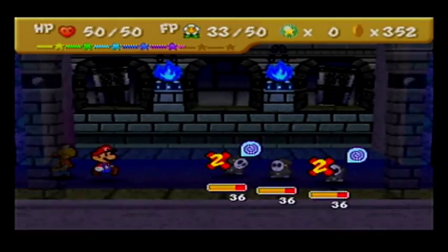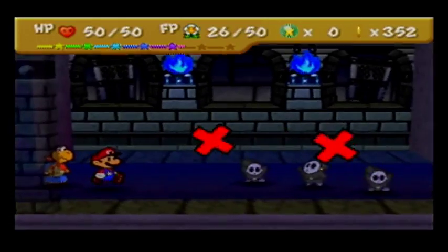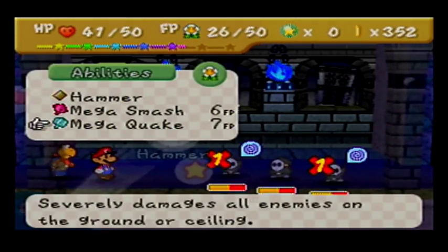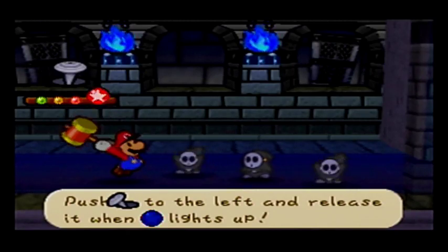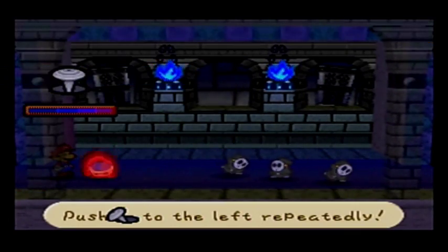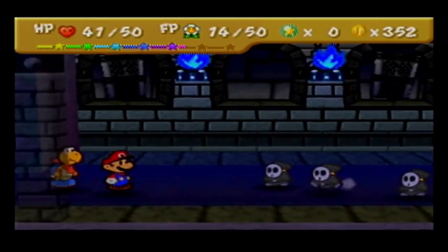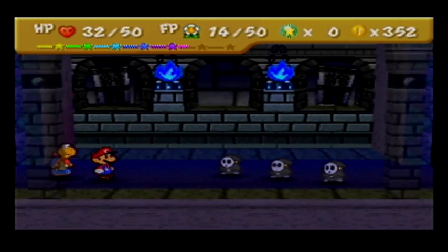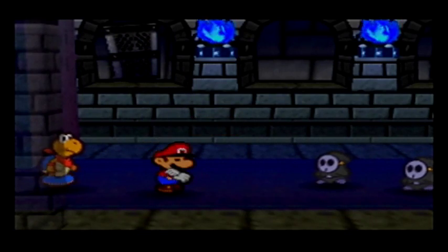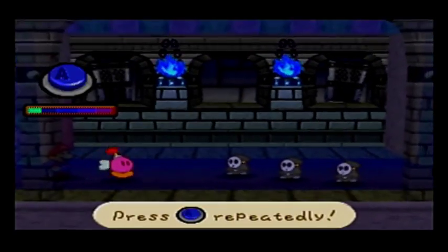Two of them are Dizzy. Nine damage is still not nice — this is also why I have Life Shrooms. I'm definitely not gonna need all the Repel Gel. How about a bit of fire? Time for some more Repel Gel. Not a lot of people know about this mini-boss, but let me tell you, it is hard if you don't have Repel Gel.